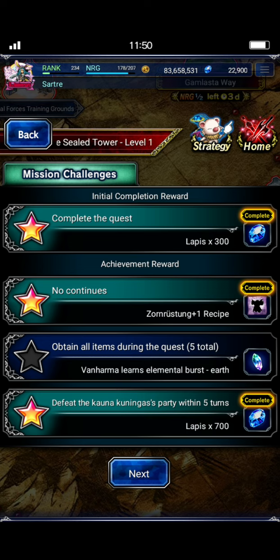The missions are fairly simple. No continues - in order to get the upgrade to Van Harma's TMR. Obviously find all the items. I'll kind of walk through and show you where all the chests are and how to get those as we go through.